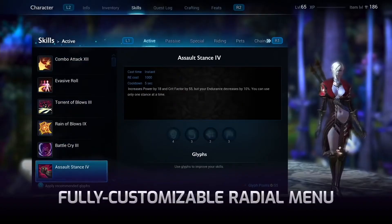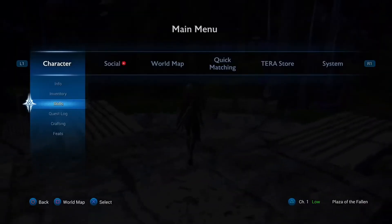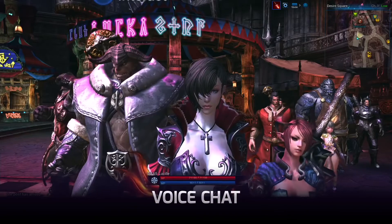A new radial menu in your skill bar allows quick access to eight fully customizable slots. You can assign these slots to things like items, consumables, skills, and even emotes.